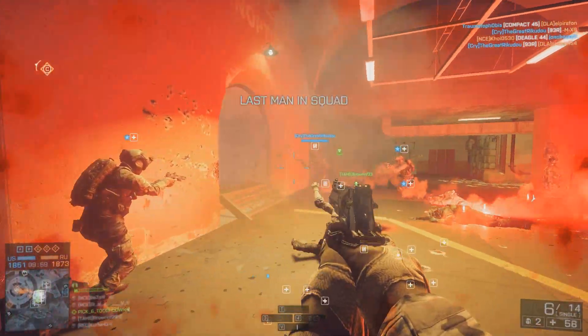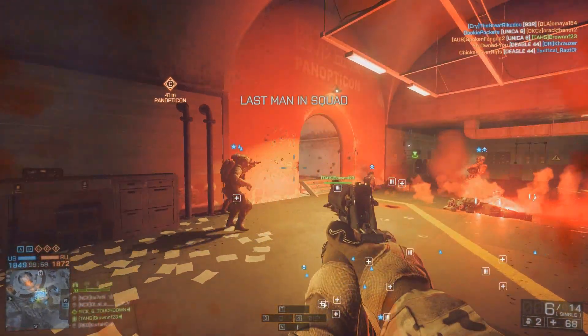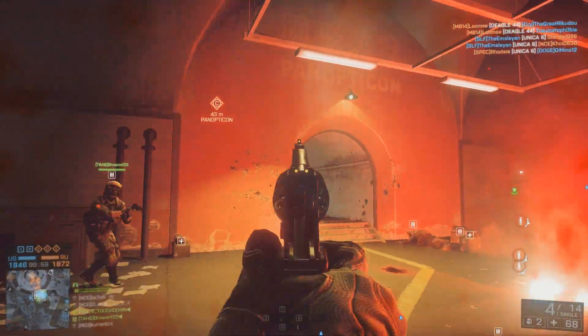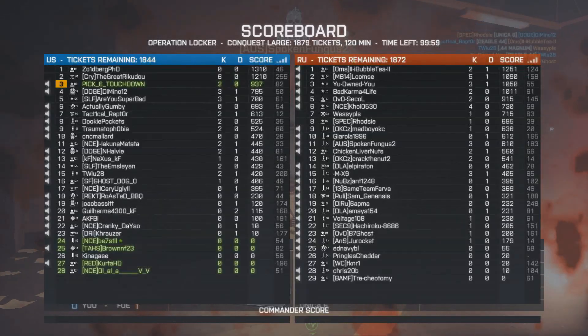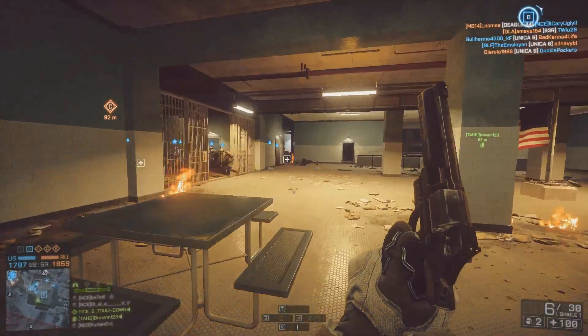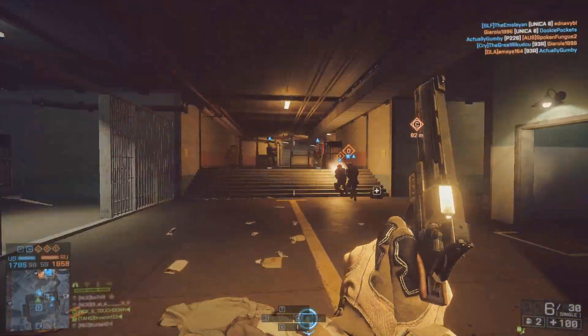I'll leave a link in the description because I've already done a video for it. To actually unlock Big Splash, what you have to do is lower the gates to control the water flow in the Sunken Dragon map, and then get 5 kills while swimming. So again, I'll link that video.